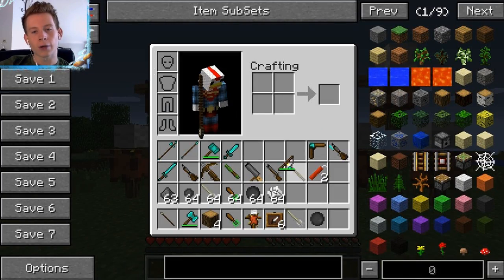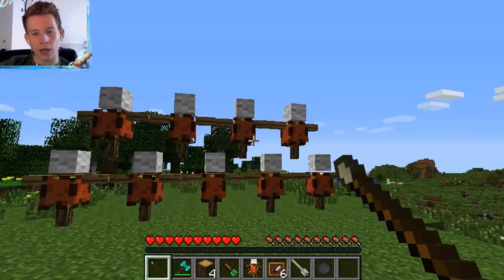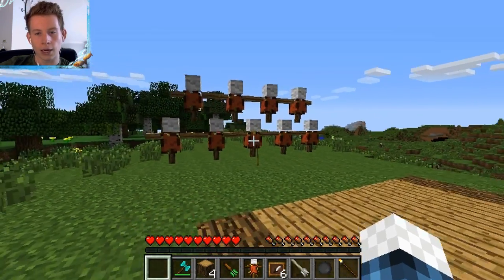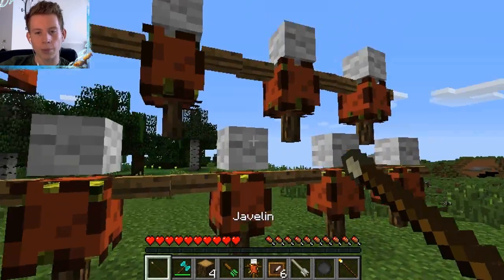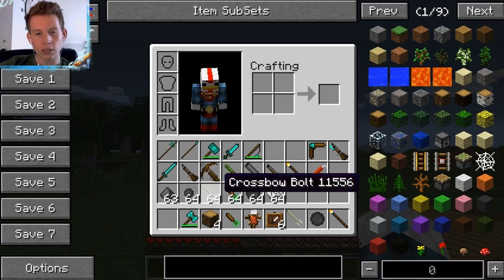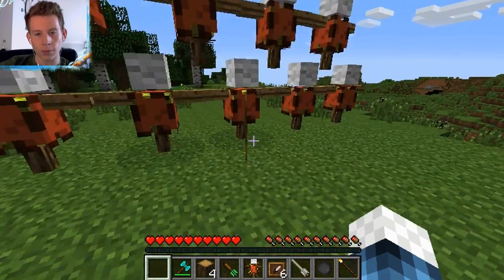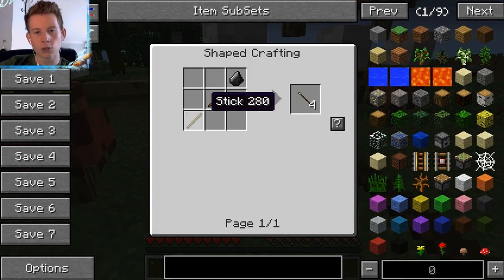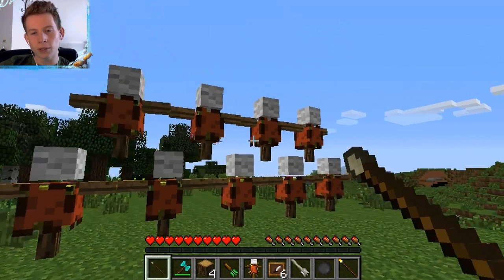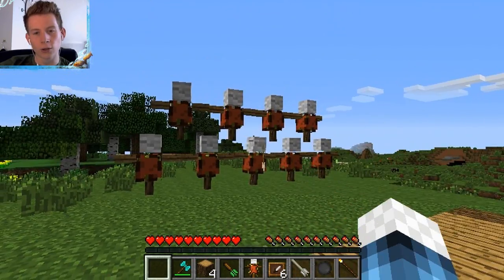Next we have the javelin, and the javelin has long range. You can cock it back like an arrow and you can pick it up. It's two sticks and flint, which gives you four of them, so it's not too expensive to craft. They don't do too much damage but they are very cool.